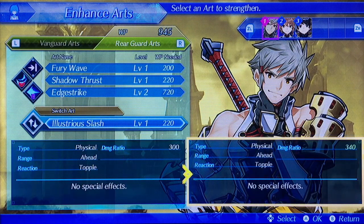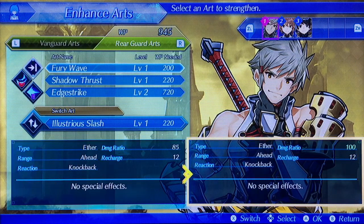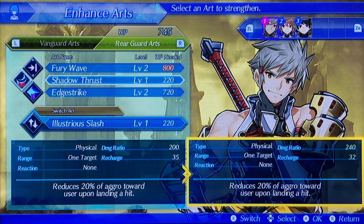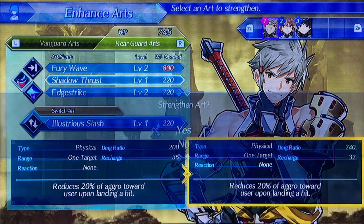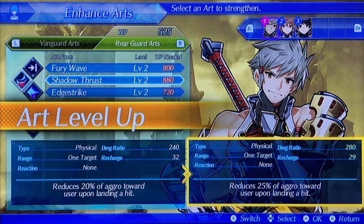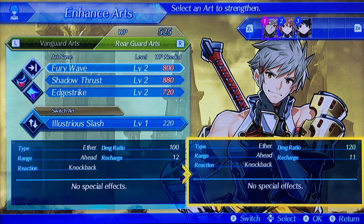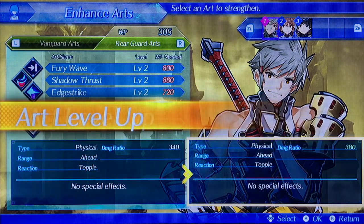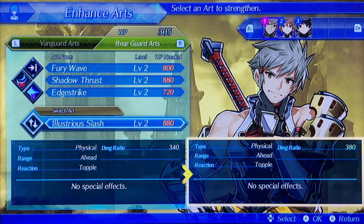Adam needs some more leveling up. Let's go with the other 3 wave — we got it, it's a shadow for us. We'll go level that up to level 2. For the illustrious slash — it has no special effects, but we can take much more damage, reaching it to 340. We'll go and straighten that one up. His rate is improving.